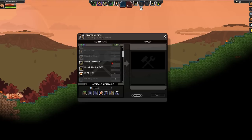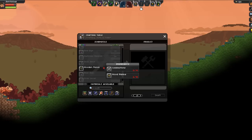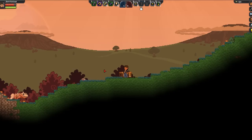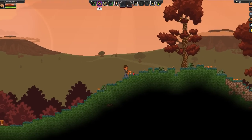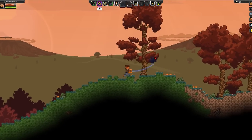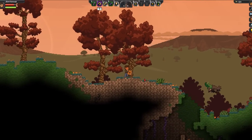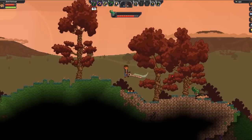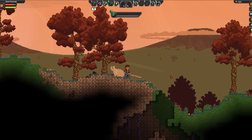Now this says something about making a bow — where's that at? Hunting bow — we need plant fiber and unrefined wood, so we've got plenty of unrefined wood, we just need some plant fiber. Not 100% sure what all can give us plant fiber. Alright buddy — wow, there's a lot of you guys on this planet that just don't like me, do you?